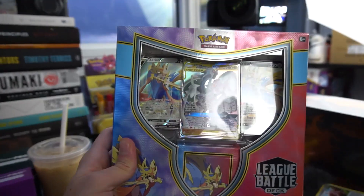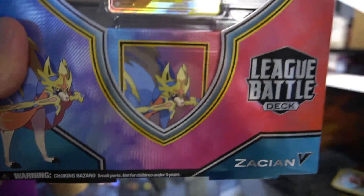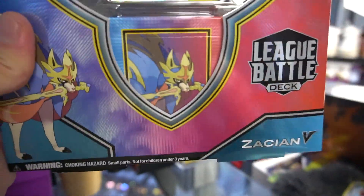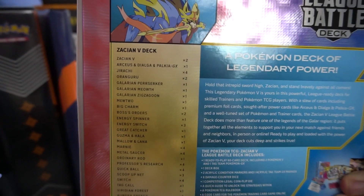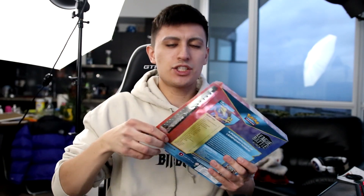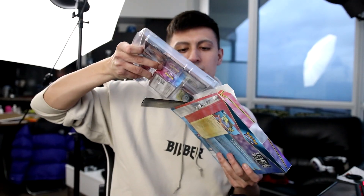Here we have the Zacian V League deck. You can see the three cover cards right here, all holographic print. You also have a little box here as well — I'm not sure if the box is going to fit the cards once they're sleeved up. Looking at the back, it gives you the full deck list, so if you want to know exactly what you're getting, it is right there. A lot of really good cards in this deck, and it doesn't just include the deck — it also includes a couple of other things as well.